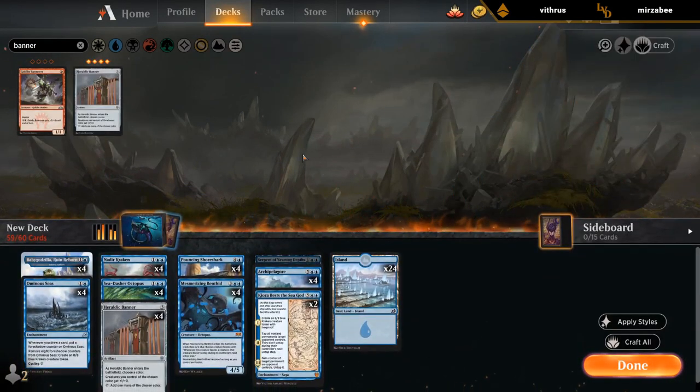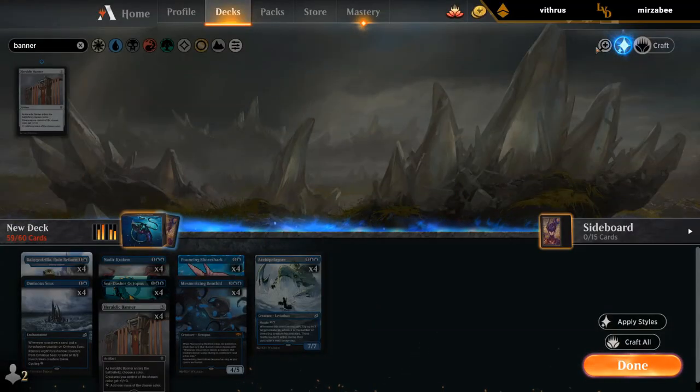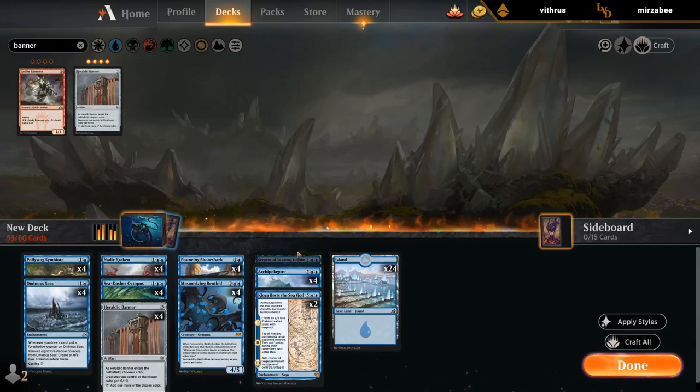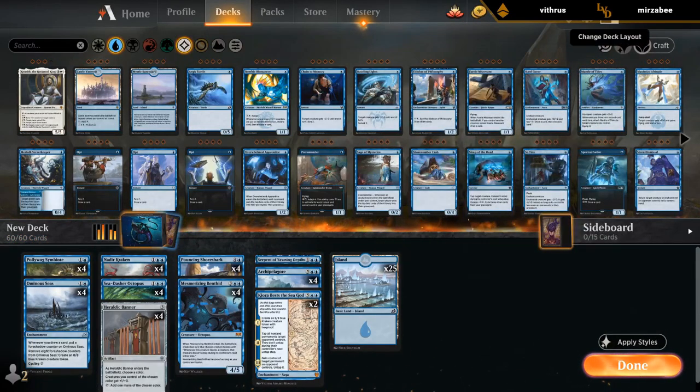Something like this. Symbiote synergizes with both Nadir Kraken and Ominous Seas. Octopus draws cards for Seas and helps us enable Kraken. I guess I need to craft at least two Serpents of Yawning Depths.